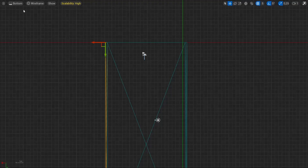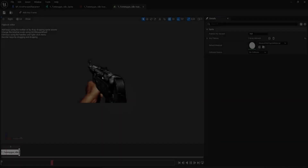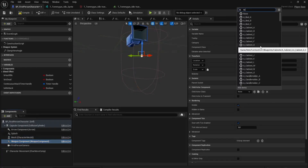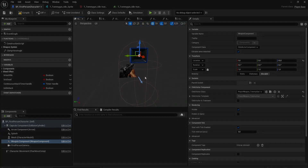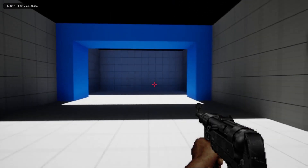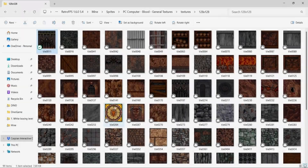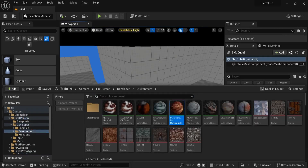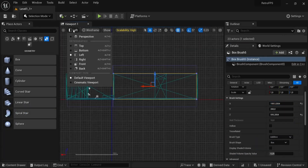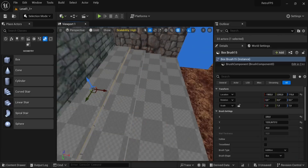I started by setting up the basic geometry for the level first. Before moving forward, I decided to add a simple player controller with a 2D gun to be able to test the level. Next, I wanted to add some textures to the level. I found a website that had the textures from Blood and downloaded them. Afterwards, I brought the textures into Unreal Engine and applied them to the floors and walls.